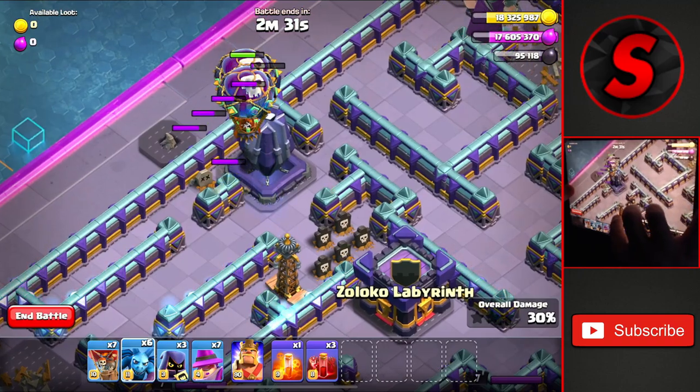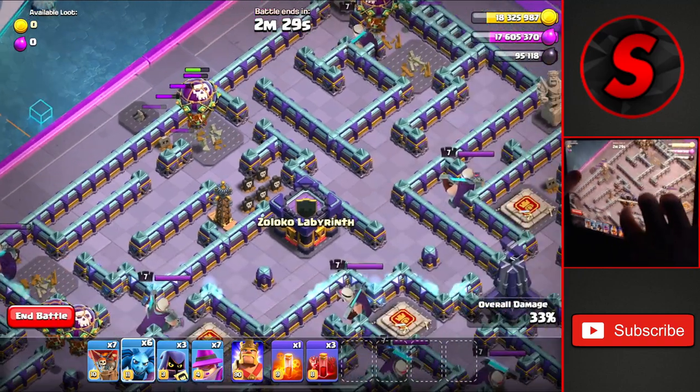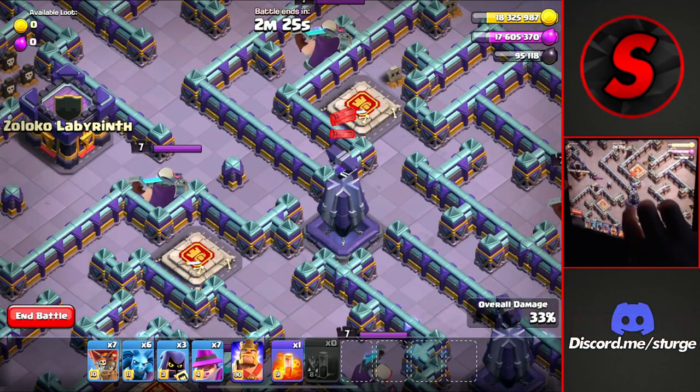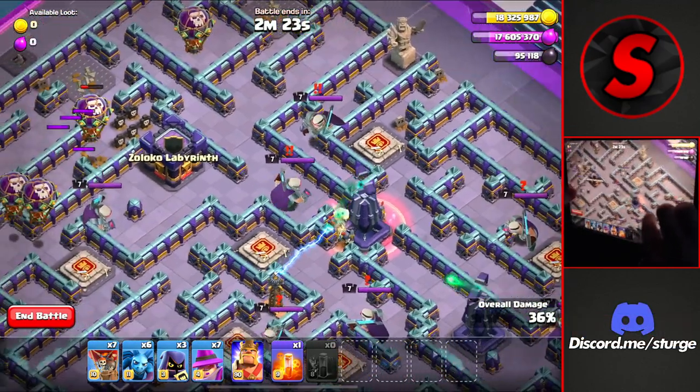The monolith will go down, and it will activate the tesla once it does go down. Head over to the right side by the clan castle, to the right of the clan castle, and drop three skeleton spells on that monolith.